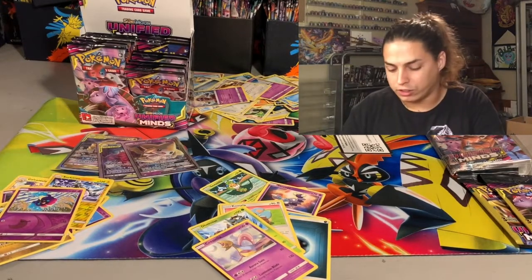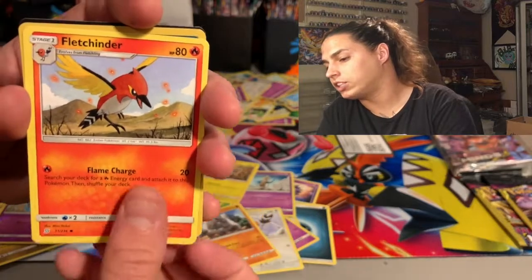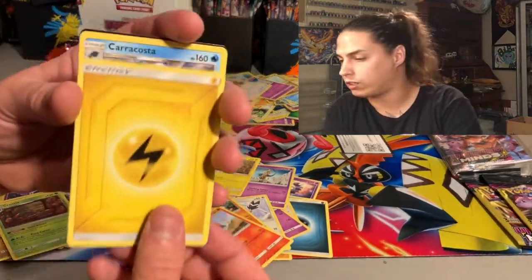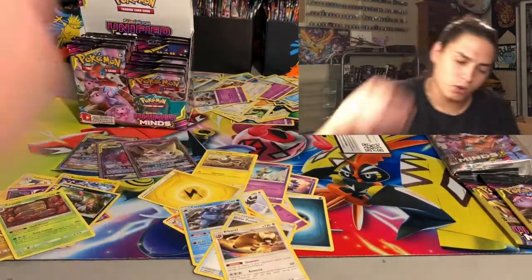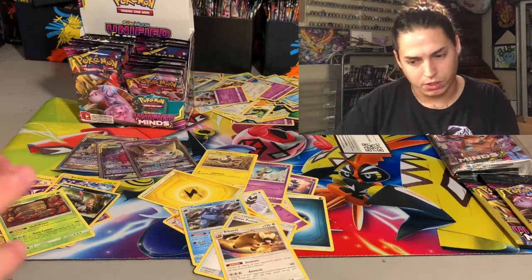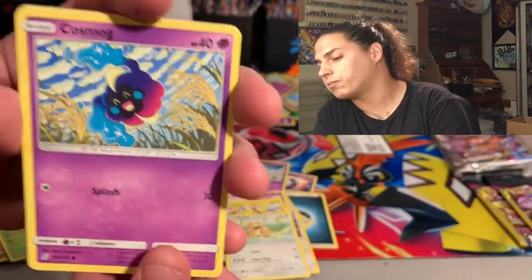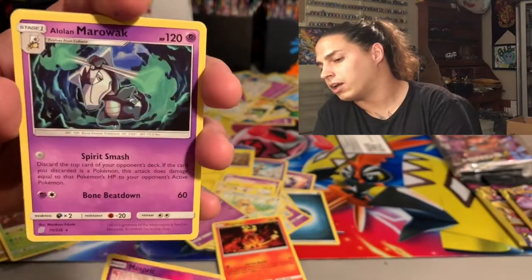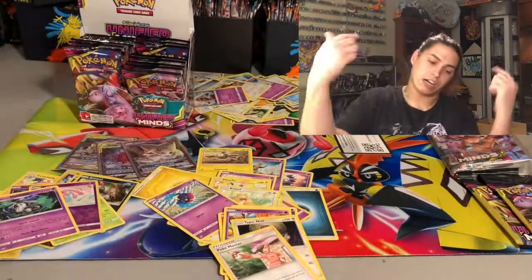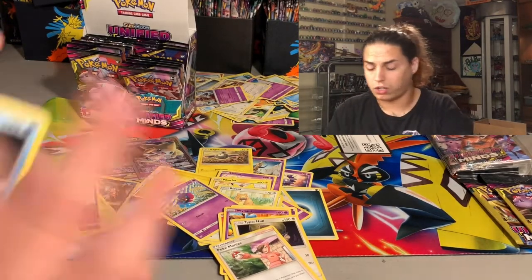We got three hits so far — that is a good start! Honedge, Magnemite, Fletchling, Onix, Fletchinder, Sneasel — reverse hollow Gleaming — followed by a Crustle. Old crusty crab-looking Crustle. Then we got Moone, Cosmo my dog, Magmar, Misdreavus, Alolan Marowak — my wife loves Alolan Marowak — and a Type: Null. Three hits, a bunch of hollows and reverse hollow rares so far.